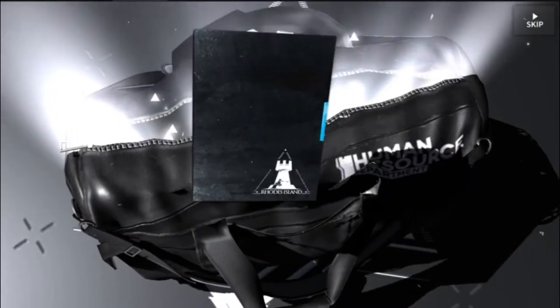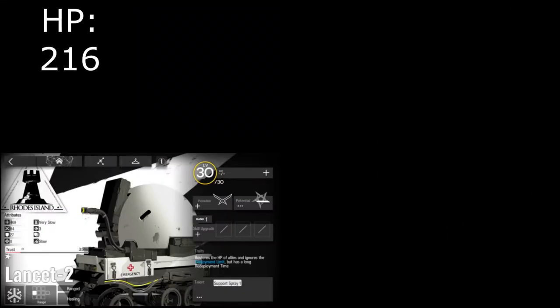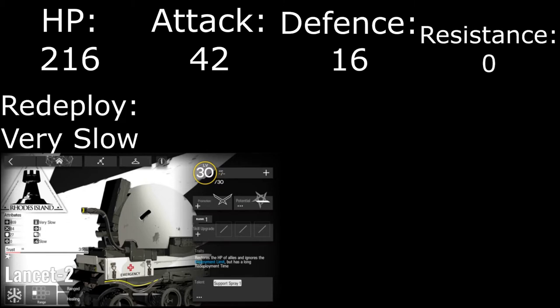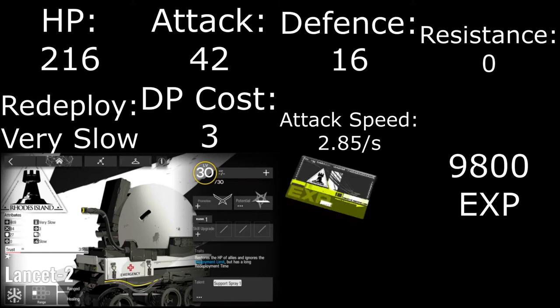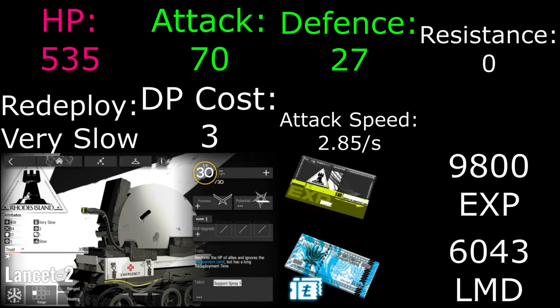Being a 1-star operator, Lancet 2's stats are not the best. Starting at level 1 with 216 HP, 42 attack, 16 defense, 0 resistance, a very slow redeploy timer, 3 DP cost, a slow 2.85 attack speed, and a standard single healer range. After 9,800 EXP and 6,043 LMD, her stats increase to 435 HP, 70 attack, and 27 defense — not the best, but at level 200 trust she gets an extra 100 HP and 40 attack.